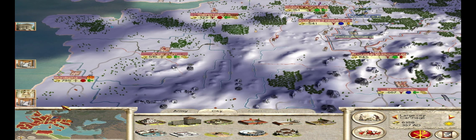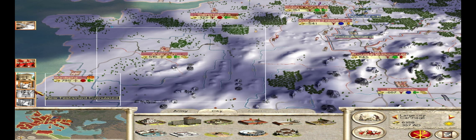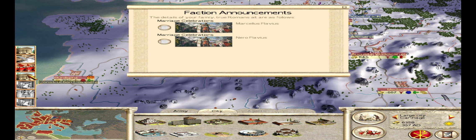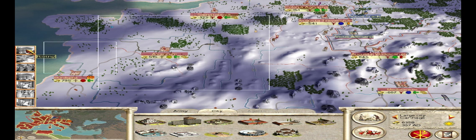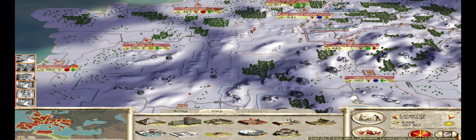Now I know that my auto-manage is spending money somewhere, because it's taking a little bit of money away from me each turn. I just can't seem to find the city that's doing it — they shouldn't be spending any money. In any case, you can see that we're turning a profit.